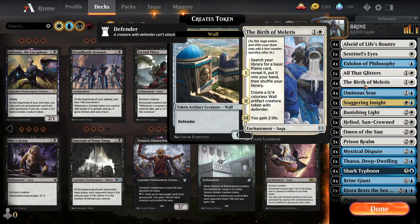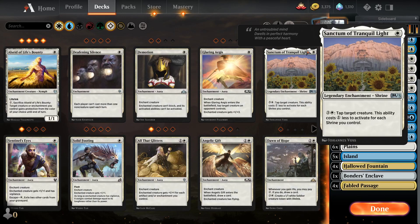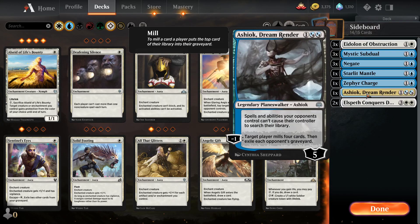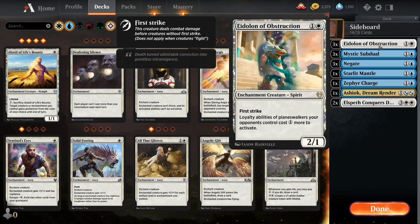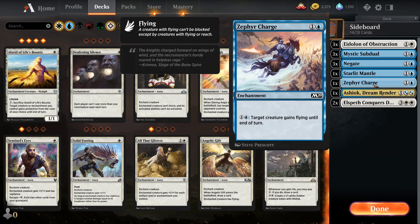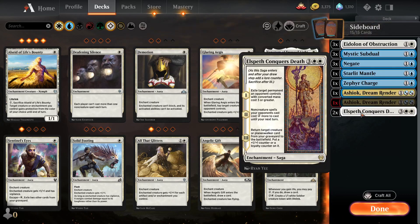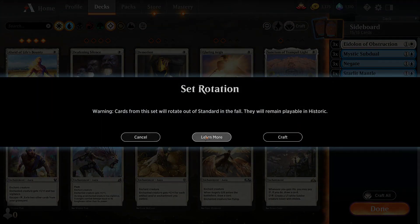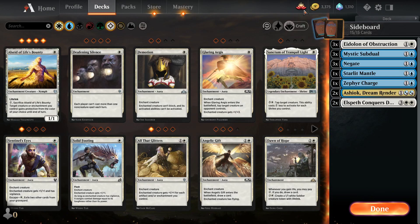We'll test these and see what it feels like when we draw them. I had black in the deck at one point — maybe there's something in the sideboard. Yeah, Ashiok — okay, he's a fine sideboard card. Elspeth Conquers Death, which of course is amazing. This guy for people that have a bunch of planeswalkers. I only have one Ashiok, whatever, I'll craft one. It's a freaking uncommon, I've got unlimited uncommons.